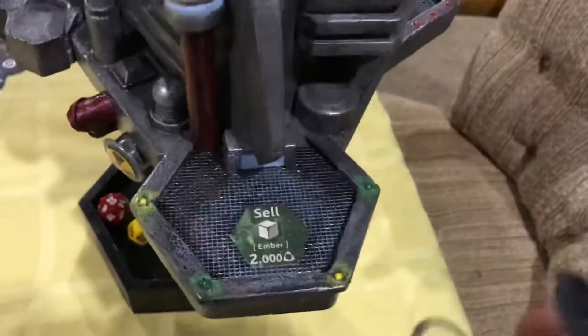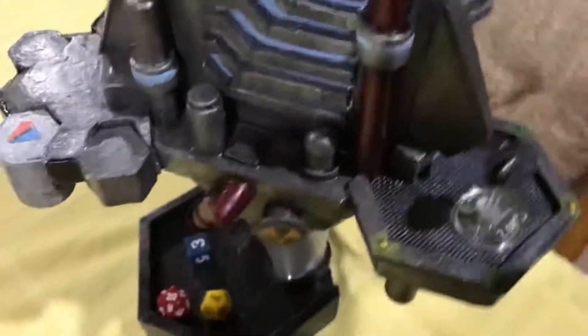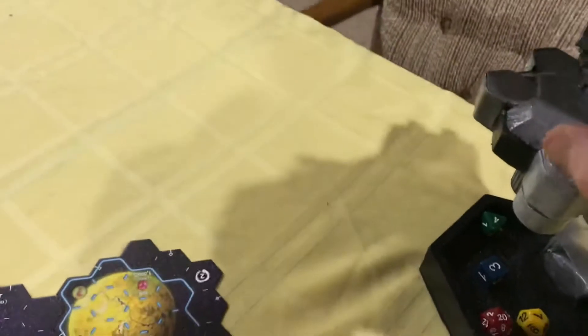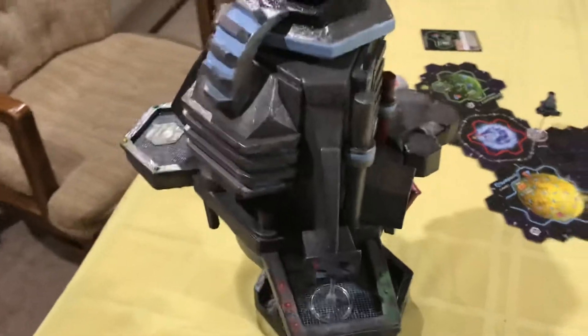So now instead of doing that, you can come here and actually land on the pod in the place that you need to land in order to facilitate the Space Station. That is totally going to replace that. I think it's gonna work.